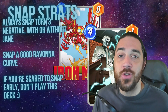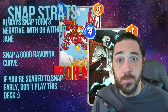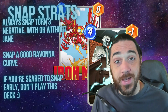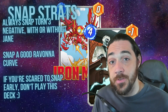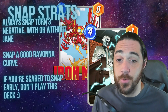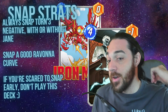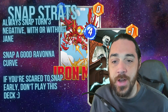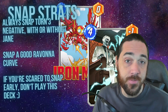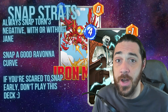One of the things from my series with Lammmy on Next Level Snap is knowing what the best thing your deck can do is and optimizing for that. The best thing your deck can do is play Mr. Negative on turn three, so you should snap those hands. You can also snap a good Ravonna curve — say you don't have Mr. Negative but you have Ravonna on two, Darkhawk on three, Iron Man on four, Zola on five, Knull on six. That's a pretty good hand that's going to win you a lot of games.